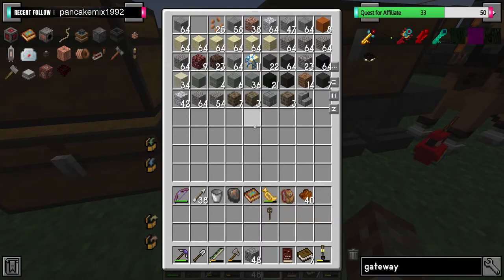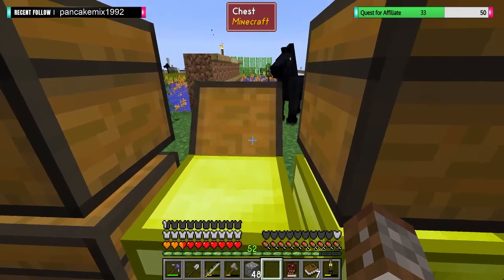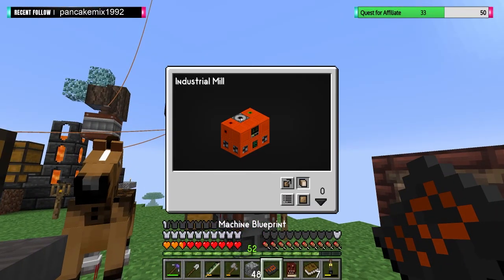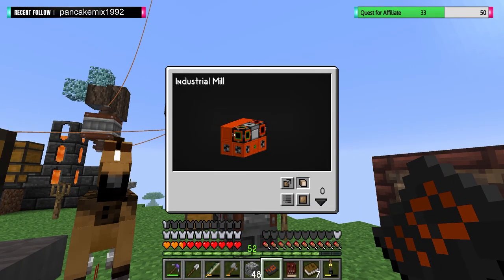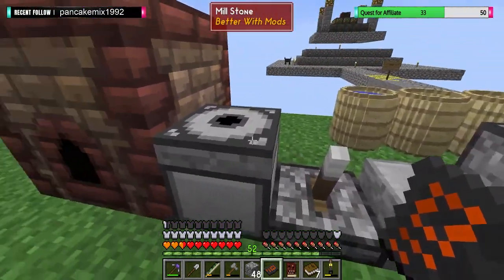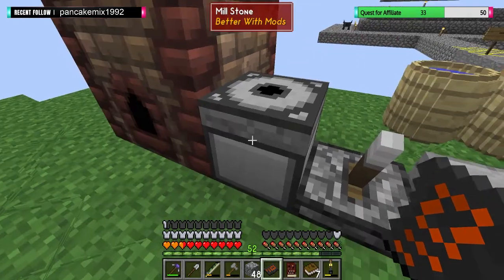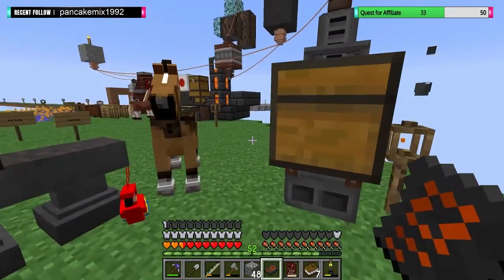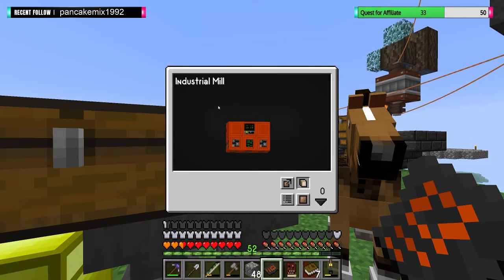Because we are making one of the things. I'll check where I put those blueprints from earlier. We're making the Industrial Mill — this is what we're working on next. The Industrial Mill will make sure that we don't have to use this goddamn millstone anymore, so we don't have to keep using our own strength and food and all the rest of the gubbins.